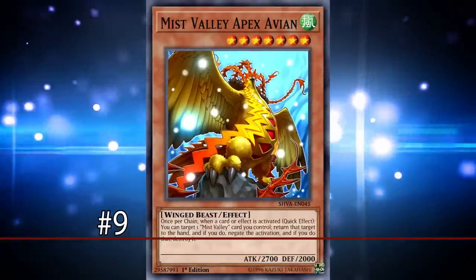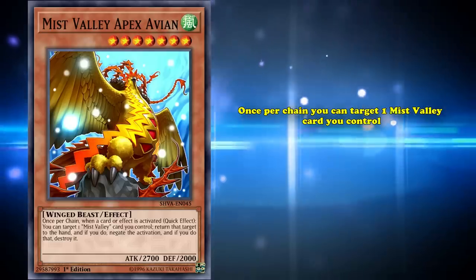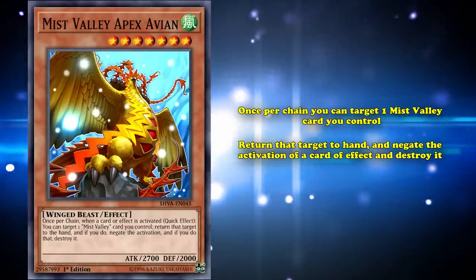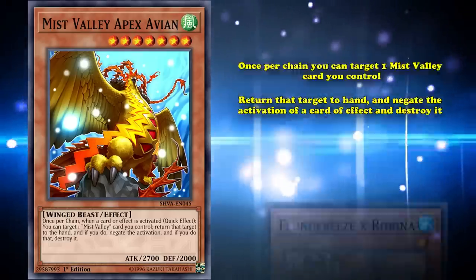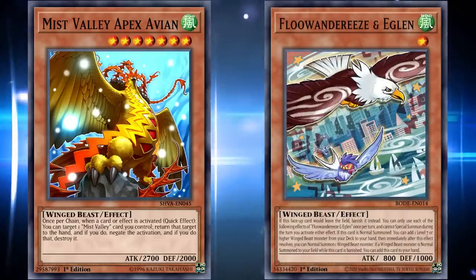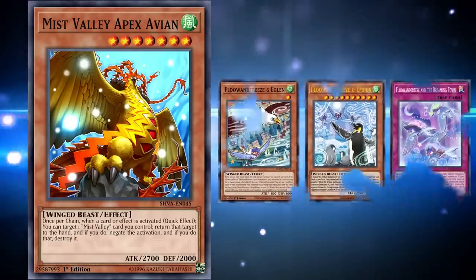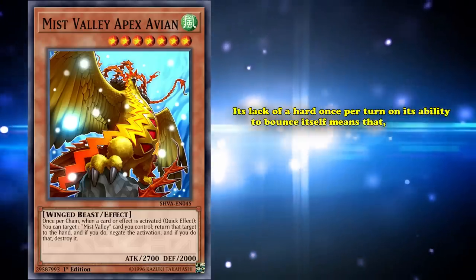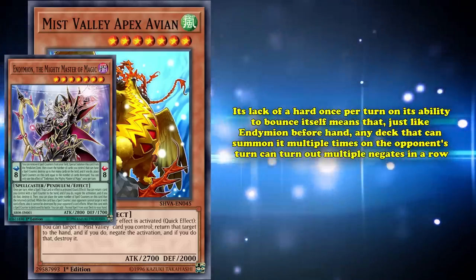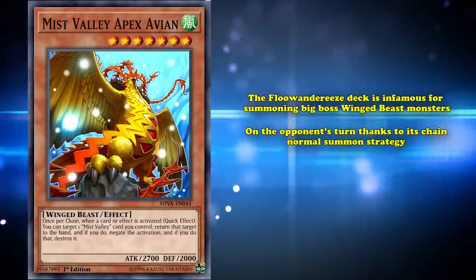Next up at number 9, we have Mist Valley Apex Avian. This is a level 7 winged beast monster with 2700 attack. Its effect is that once per chain, you can target one Mist Valley card you control, return that target to the hand, and negate the activation of a card or effect and destroy it. Mist Valley Apex Avian is most notable in modern Yu-Gi-Oh for its inclusion in Flundereeze decks. It's easily searchable off of Flundereeze and Eaglen, and is the deck's go-to option for an answer to powerful spell and trap effects, as the deck's other cards like Flundereeze and Empen and Flundereeze and Dreamy Town handle monsters. Apex Avian's lack of a hard once per turn and its ability to bounce itself means that, just like with Endymion, a deck that can summon multiple times on your opponent's turn can put out multiple negates in a row.